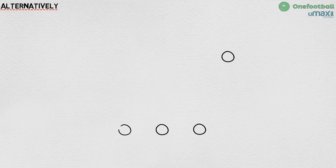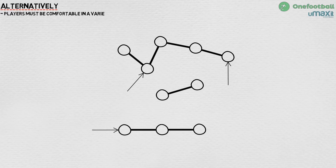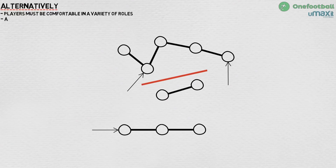Alternatively, one full back can stay back and the other pushes up, which allows either Silva or De Bruyne to get forwards, maintaining the essential back three, two central midfielders and five pushing ahead of the ball. This is why City's players, and full backs especially, must be comfortable in a variety of roles. If the basic 5-and-5 split is present and no more than two players are occupying the same vertical space, with ideally five players pushing ahead of the ball, then City are able to create overloads and maintain a defensive shape that should keep them reasonably well protected from counter-attacks.